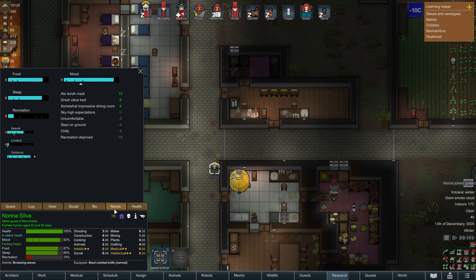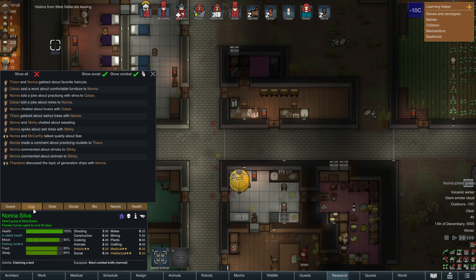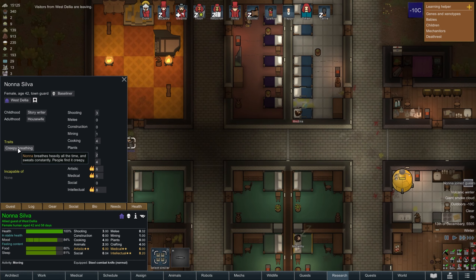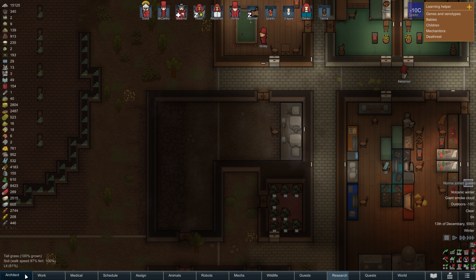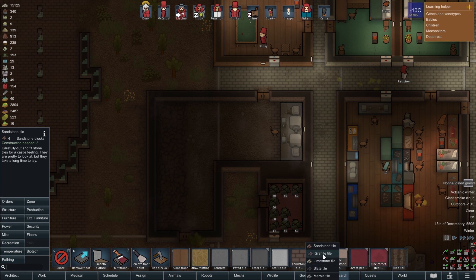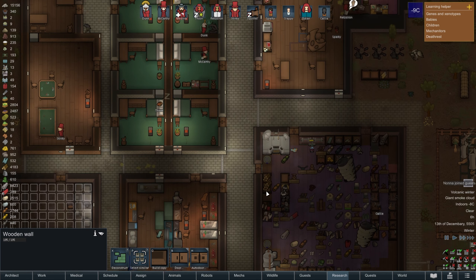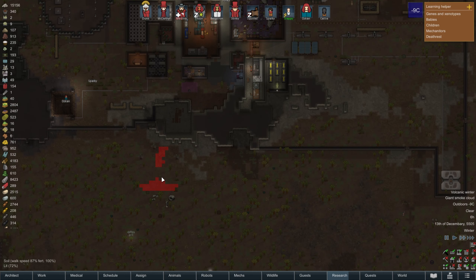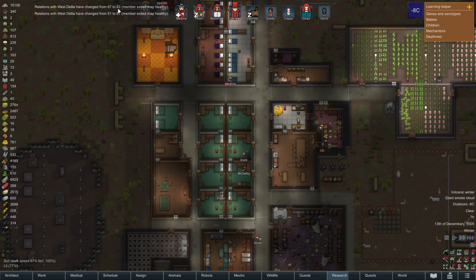She was in our hospital for a bit. Creepy breathing. This is gonna be our gene therapy room. We're still working on it - it's a slow process. We're gonna fill this with granite tiles, everything. I have so much granite, I need to use it. West Dahlia relations have improved from 51 to 83 - they like us.